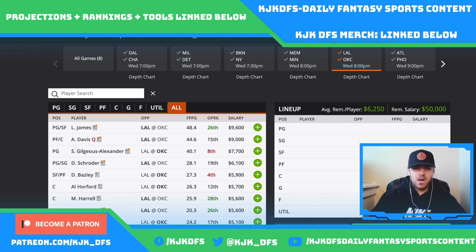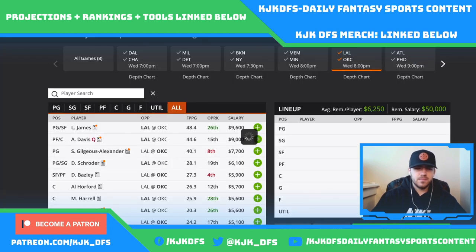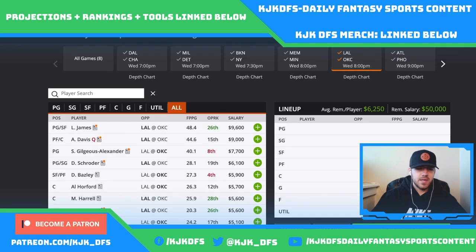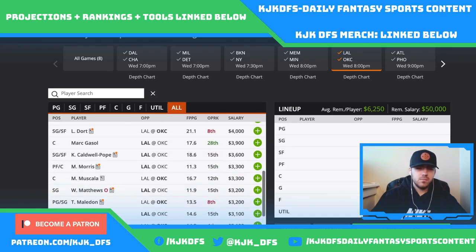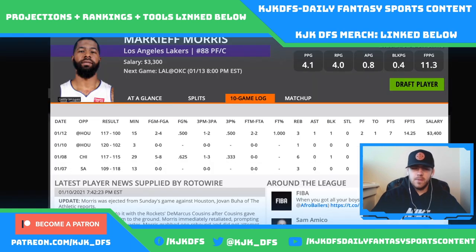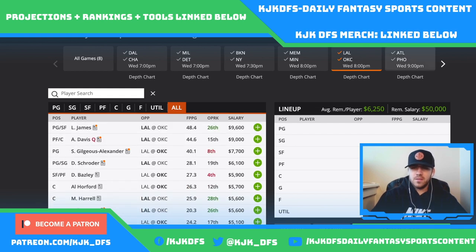On the OKC side, it's really just Shai Gilgeous-Alexander and Al Horford. Shai only put up 33 DK points last time but got a price bump down to $7,700. Al Horford at $5,700 — a starting center who put up 38 DK points against Brooklyn — makes a lot of sense as a high-upside play. Markieff Morris would also get a little more run with no Anthony Davis. Keep an eye on projections as those guys will get bumped.